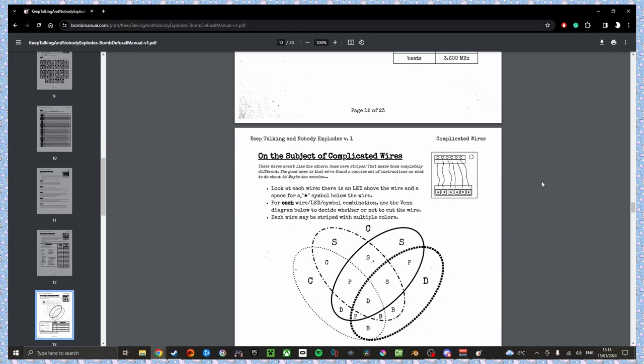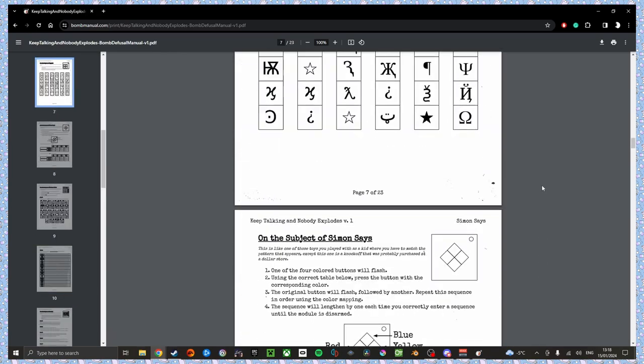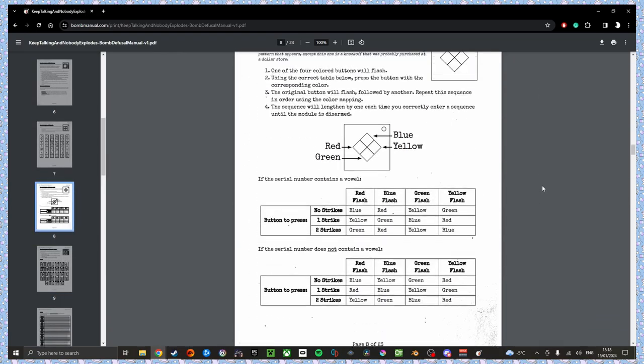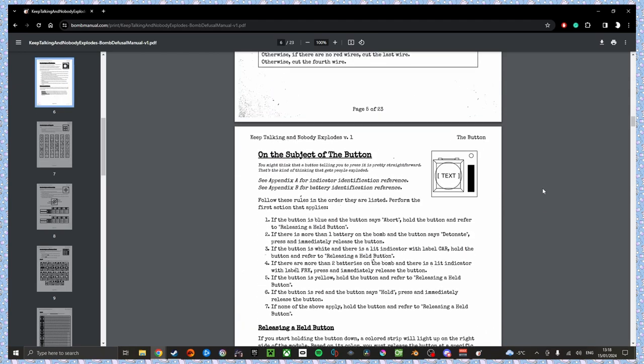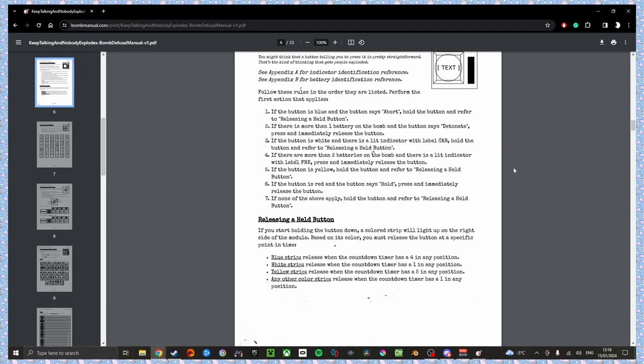Do you want to do wire sequences or button? Button. Red says detonate. Is there more than one battery? Yes. There's more than one battery on the bomb and button says detonate — press and immediately release the button. Wire sequences.